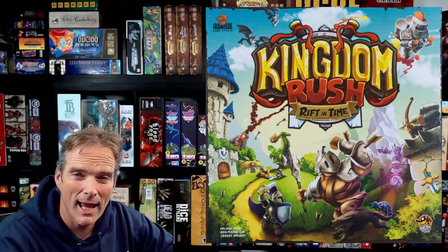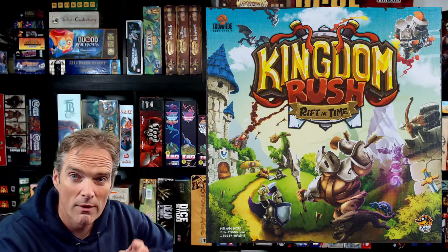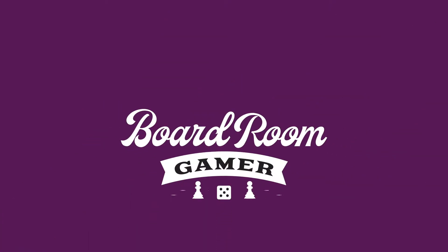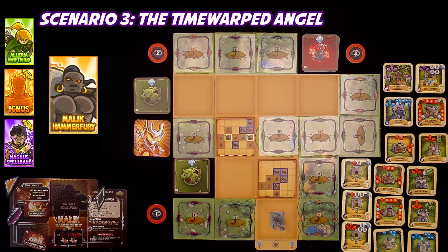Board members, the boardroom's open again, and today it's Scenario 3. Last scenario didn't go so well. We're moving on to the Time Warped Angel. The board's set up for Scenario 3. This is called the Time Warped Angel. A hero from the past has appeared in the kingdom. She's surrounded by unstable time energy that is causing injuries to other heroes and destroying towers. If we can help her reach the portal that brought her into this time, she'll be able to release the time energy and join our forces in the defense of the kingdom.